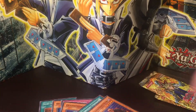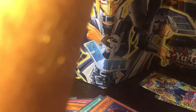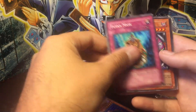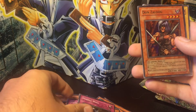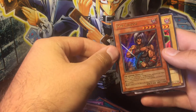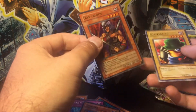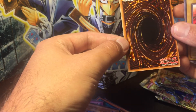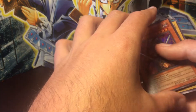So three packs, three supers. Hopefully let's see if we can get an ultra here. Donzalog — sweet. Centering looks pretty good. A little off in the back, but pack fresh, so you've got to give it a shot on PSA.